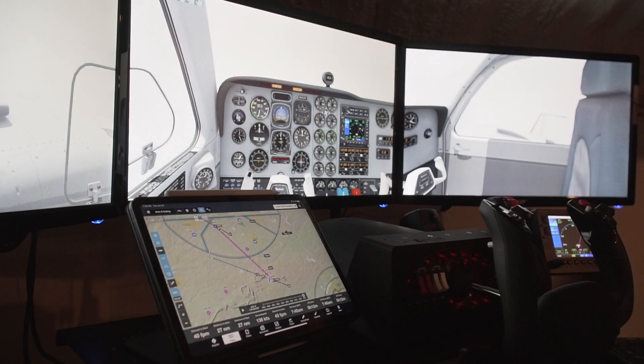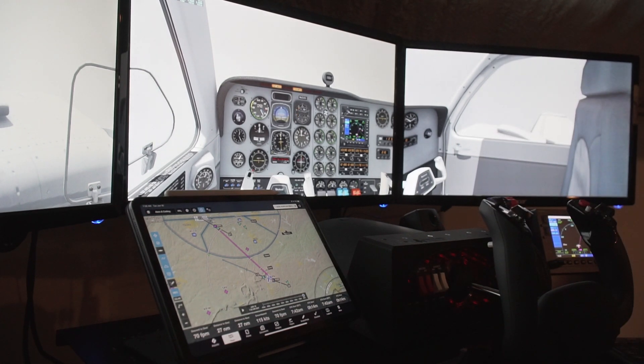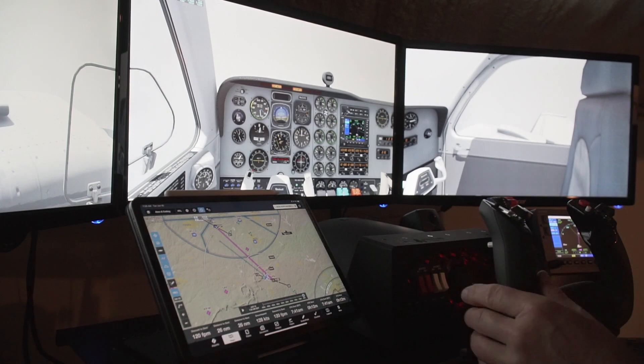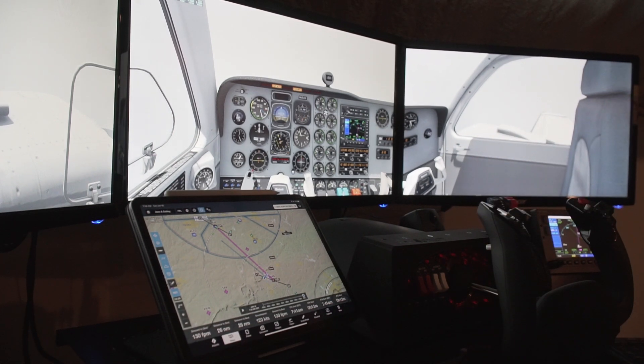That one click has put us in a 2000 foot per minute ascent; speed is starting to drop off. We're at 2500 to 3000 foot per minute ascent with one click on the trim tab. Now the nose is starting to fall again. We're back at zero climb — one click on the trim tab put us in just an insane climb, and now we're back to 1500 to 2000 fpm. I haven't touched the controls at all; all I've done is two clicks on the back trim using the hat control on the yoke.